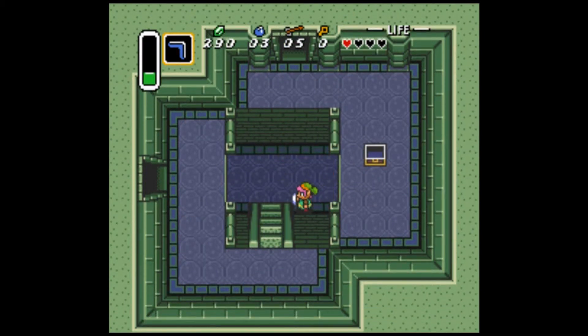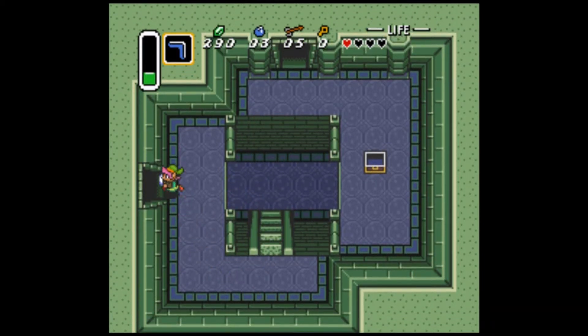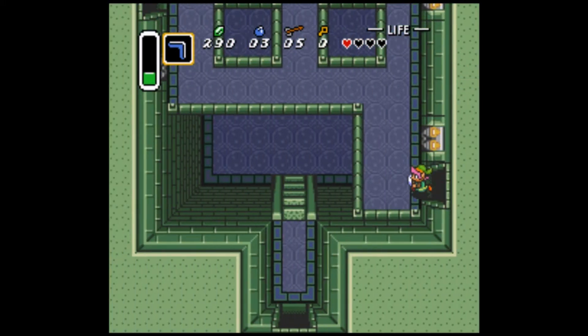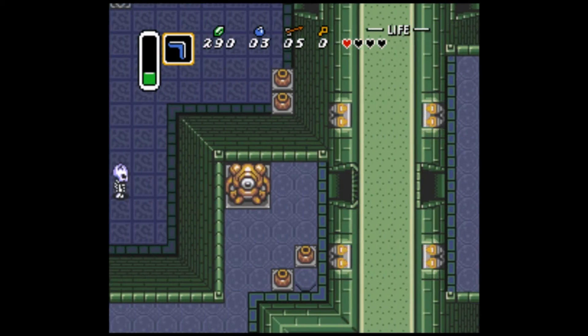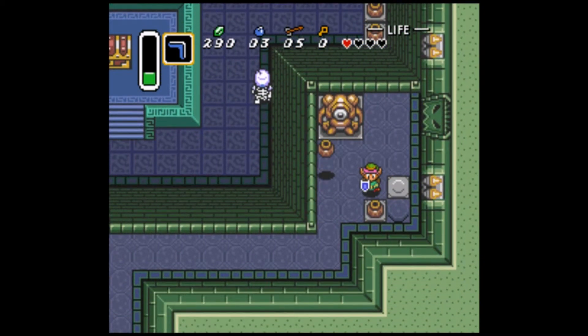I'll jump down here. Alright, I thought you could go places - I guess not. It just leads back down here. Nothing special there. What was the whole point of jumping down that hole? Makes zero sense. I guess they could've just made it a one-way door.